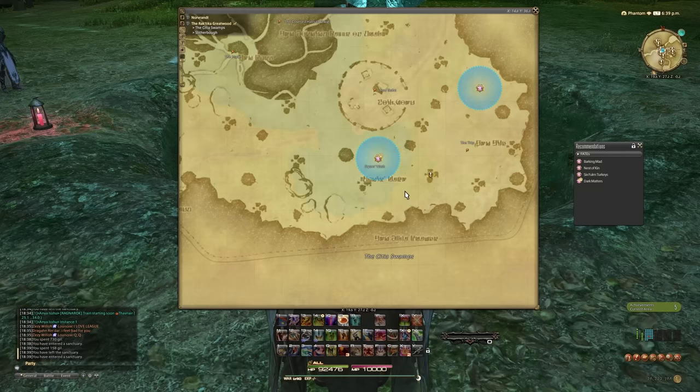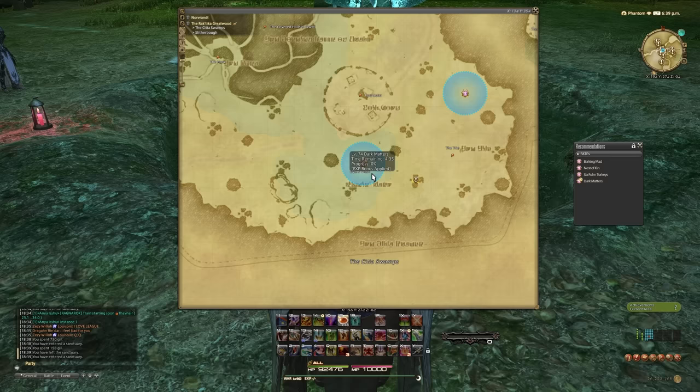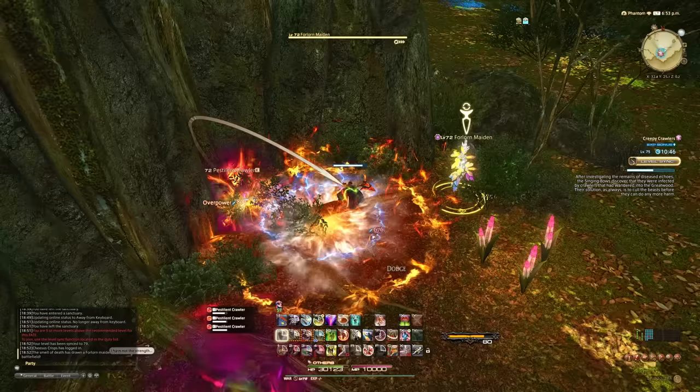There are also XP bonus fates, especially if you're doing MSQ in a certain zone. Have a lookout for these — you can see them on the map marked with a special symbol. These will provide additional XP, and they might be an opportunity for you to hop in on an alt job, do the fate, and then continue with what you were doing before.